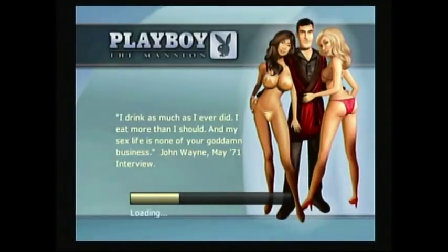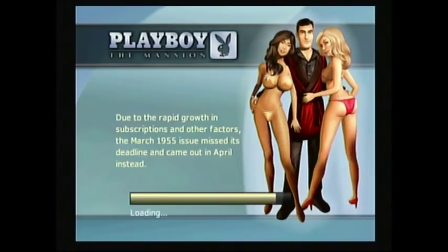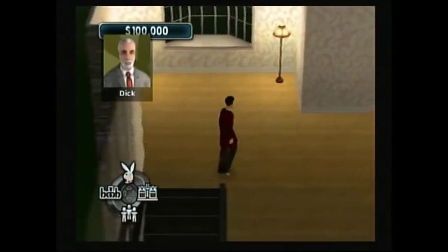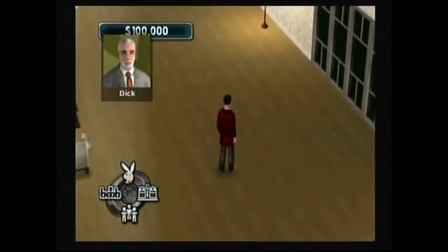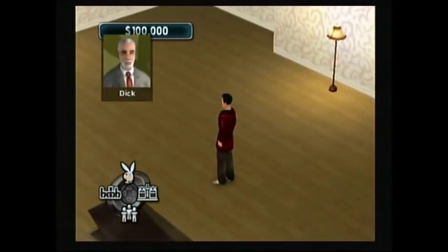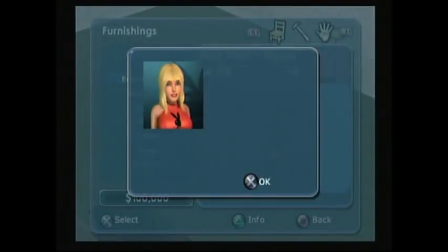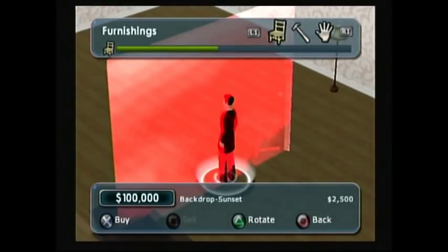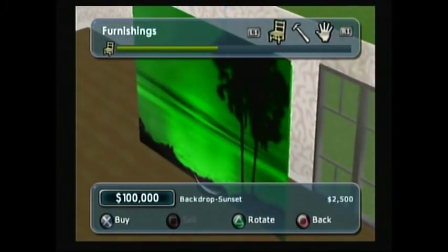We're going to set ourselves up a little office because that is our next quest. Like I said, we're going to publish our first issue in this episode. If you like The Sims and you don't mind a lot of sexist stuff going on in a game, go grab this game. One of your agents calls you when you get up here — you've got to set up a desk and a backdrop for your model shoot.